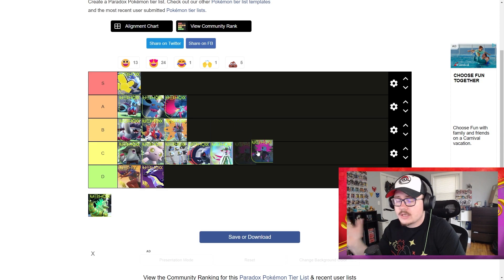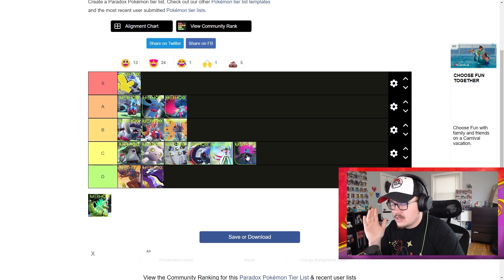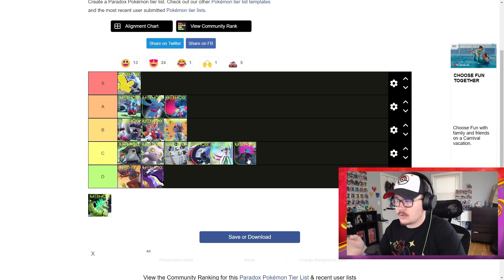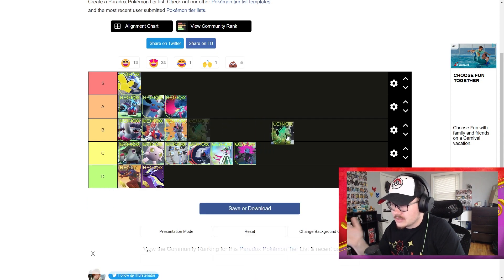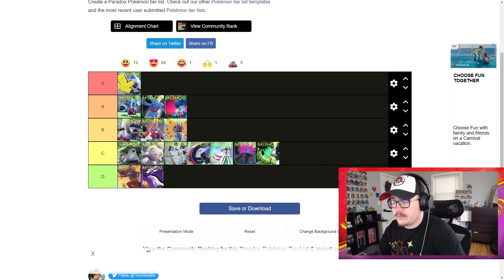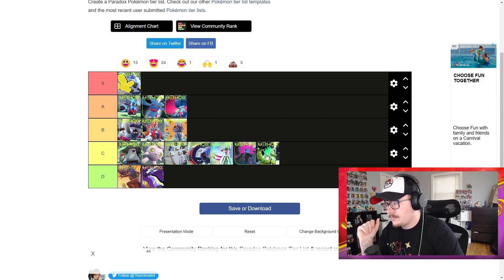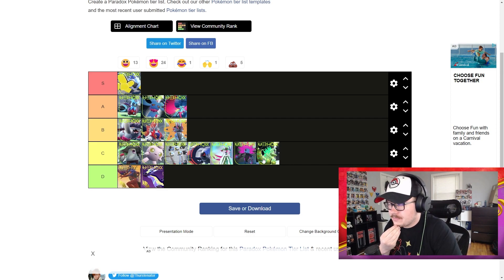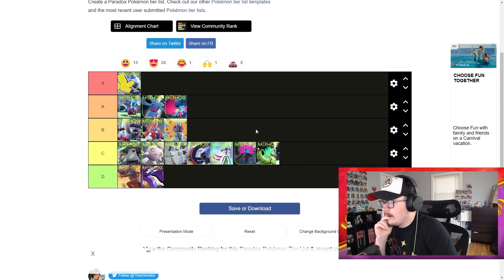Iron Jugulis — if there was a D tier Pokemon on this list, it's Iron Jugulis. This is arguably the worst paradox Pokemon. They basically made a robot Hydreigon, took away the Dragon typing and Draco Meteor, and it feels worse. There are use cases — Moxie Boosted has been running it with a Kokoavel — but it's arguably the worst of the bunch. Iron Thorns is also arguably one of the worst — it has horrible typing, Ground type just smacks it, and Great Tusk just bops it. Again there are use cases, but of the paradox Pokemon it's one of the worst despite having a great design and fantastic shiny.